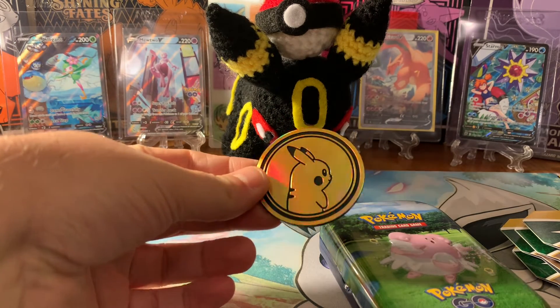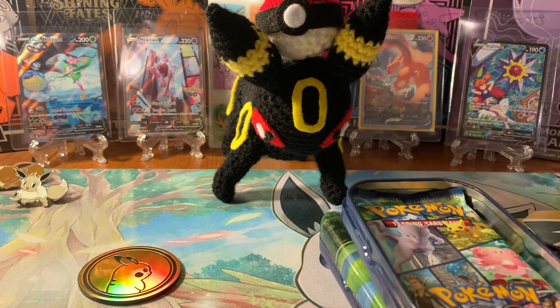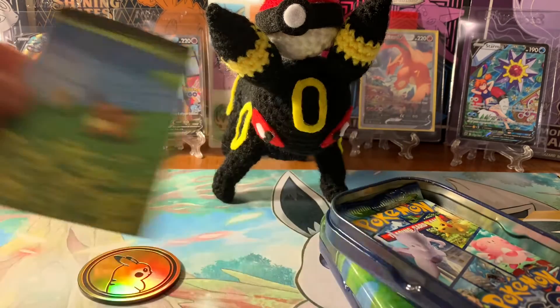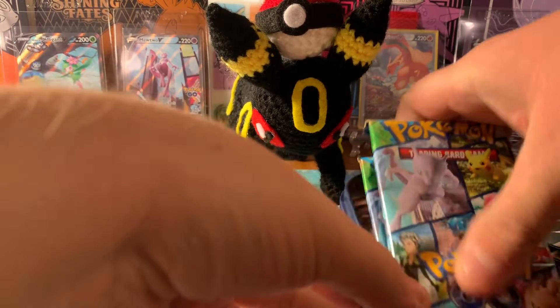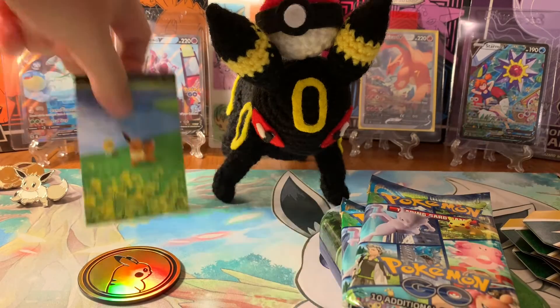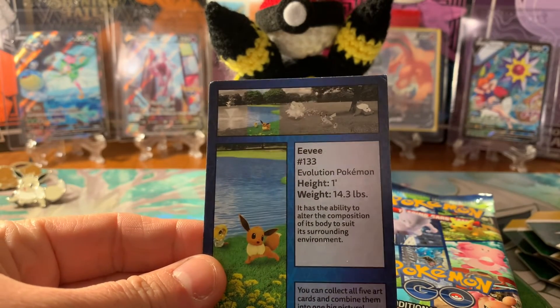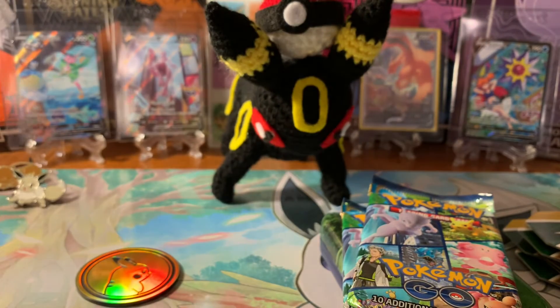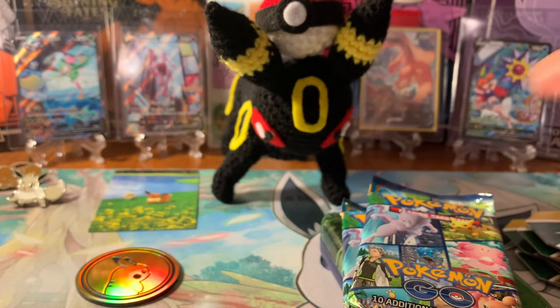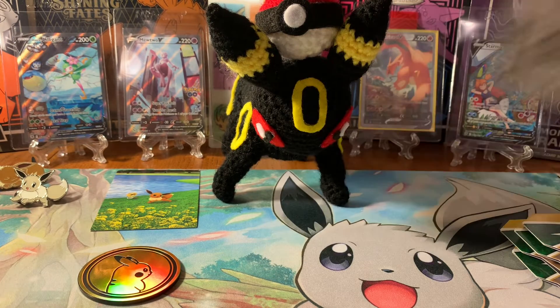These tins came out pretty recently. I was actually able to get them early, about a week ago, so I've held on to these for a week. These mini tins have a cute little Eevee on there and a really cool Pikachu coin. There are two packs in there. You can pick the images on each of these and make a complete image on the back — there should be five tins total, I believe. I have two of them. My GameStop had actually put them out a couple days early, which is unusual. Usually they're pretty good about keeping things under wraps, but I think this employee just didn't care. That Pikachu coin is really cool — I've not seen it before and I'm really excited to add it to my coin collection.